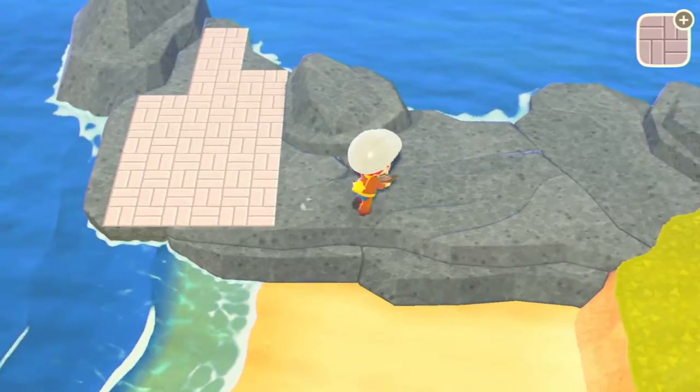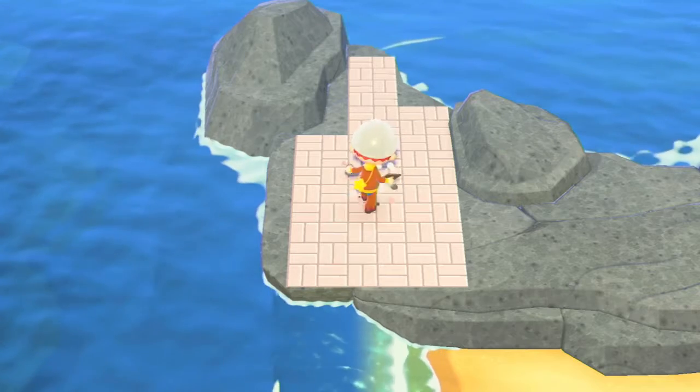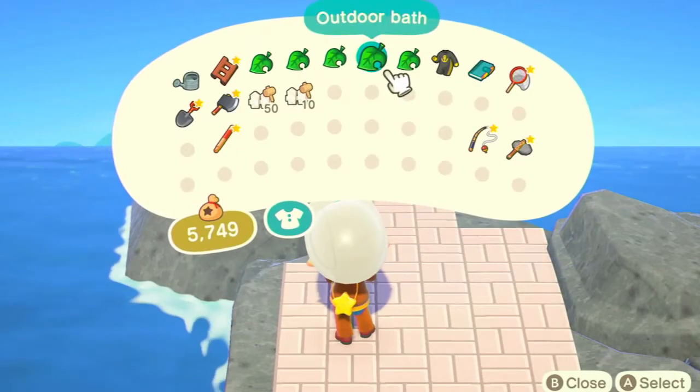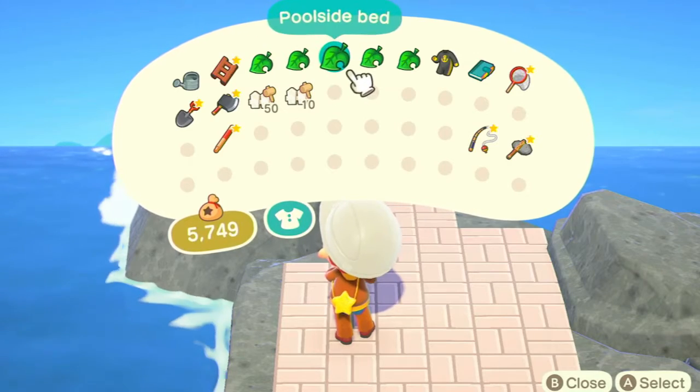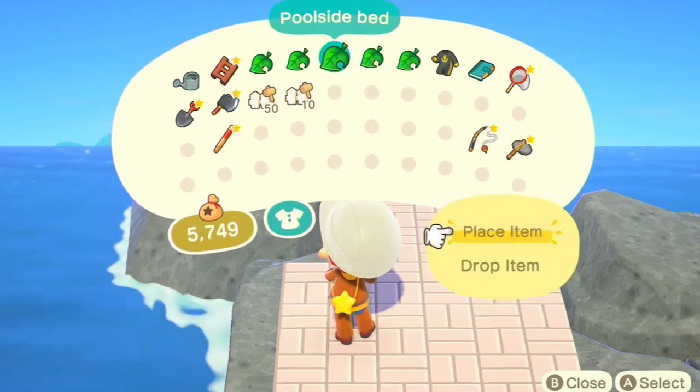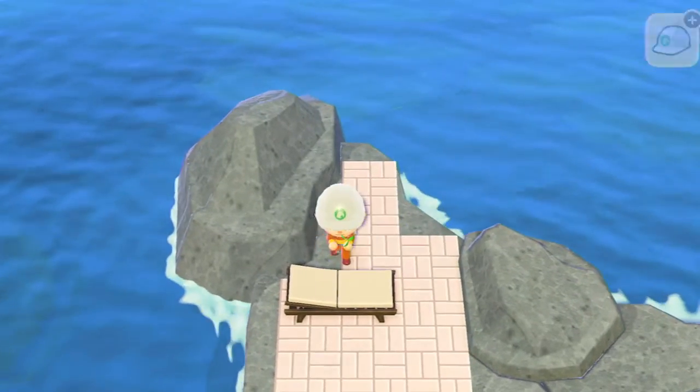This area is gonna be the chilling area. I didn't know how big this rock was gonna be so I just grabbed some stuff. I have a little pool side bed — I have a little pool side bed here.